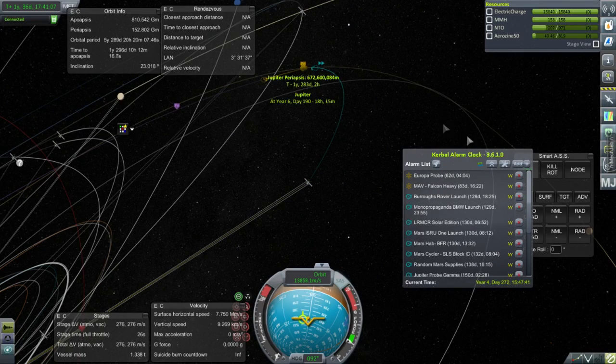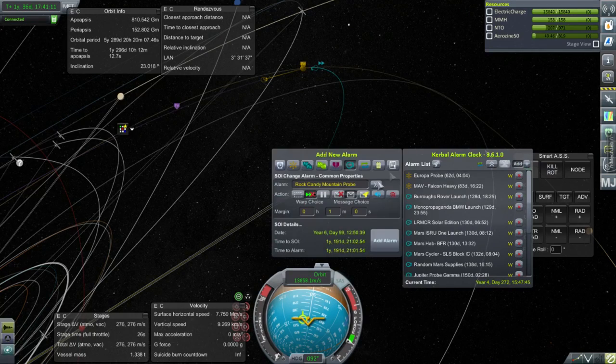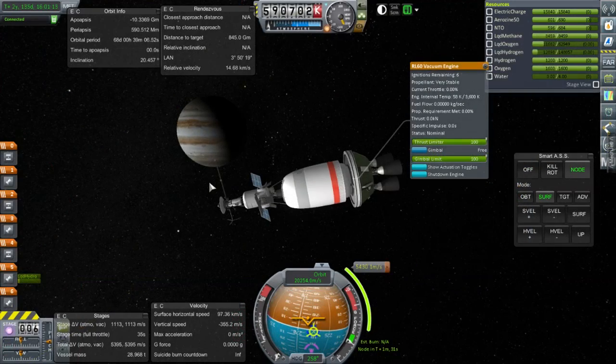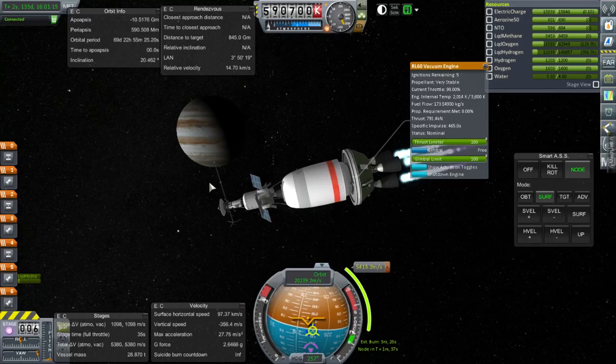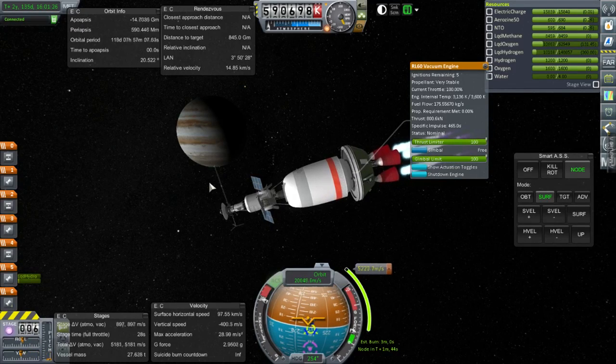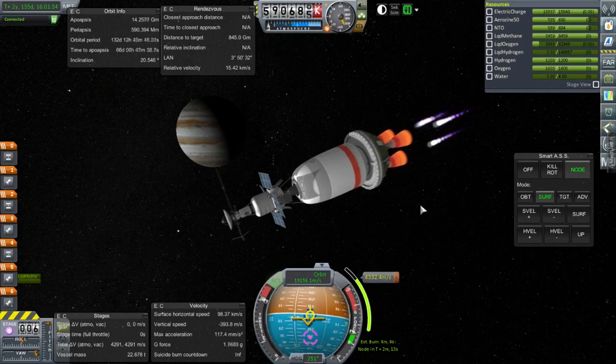After doing that and checking the approach to Saturn, you also need to make sure you're not accidentally crashing into Jupiter. So there we are. Now we are back with the Europa probe, and I'm igniting the engines to get into orbit around Jupiter and matching the orbit with Europa — slightly off so that we eventually hit Europa.